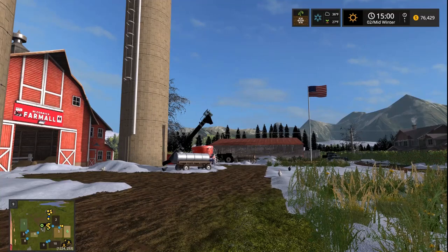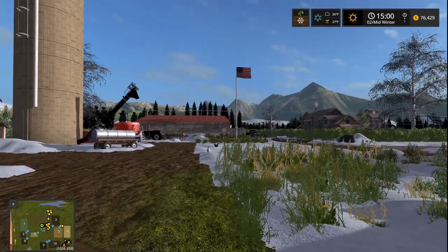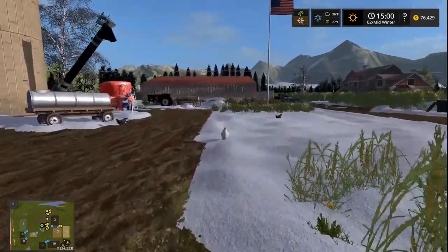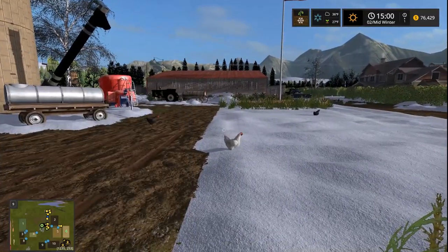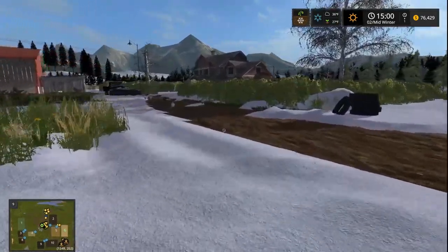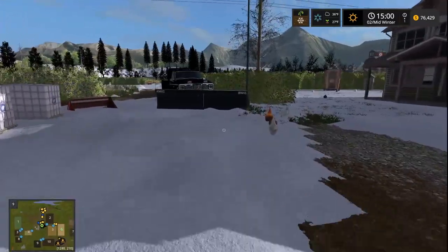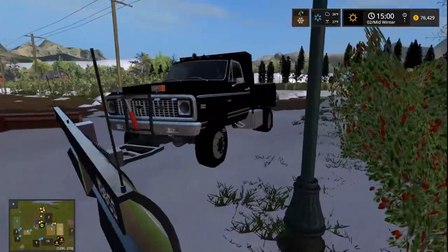Right now we're at $76,000. Come spring we're going to want to be up in the hundreds of thousands - maybe $200,000 - because we're going to want to buy fields two and five. I think they're both going for $30,000 and $40,000, so it's not too bad.